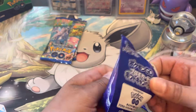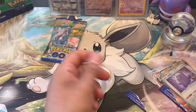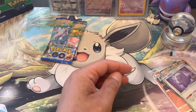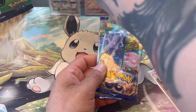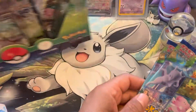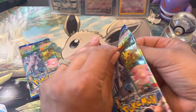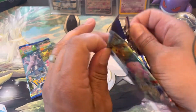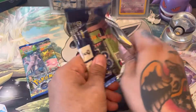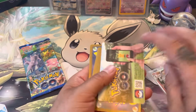We did pull a promo medal out of these promos. Three strikes, you're out. While we open these Japanese packs, we're going to have the suns open. Let's see if we can get a Zard — that's what we're chasing. We're looking for the Radiant Zard or another Mewtwo V-Star gold.